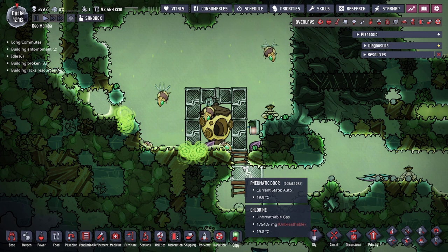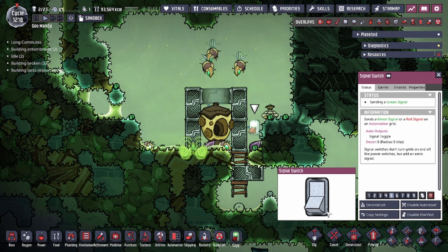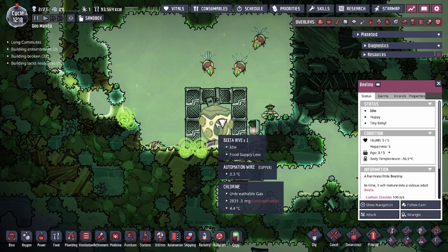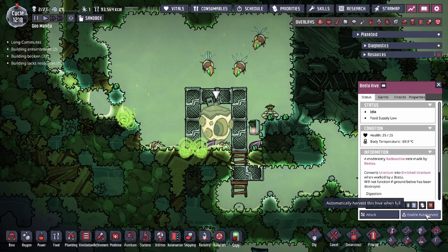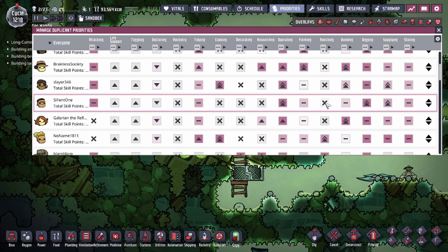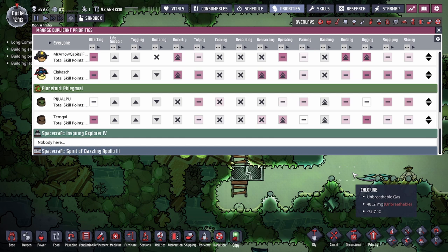We finished building the doors, but as you can see we got a trapped beta. We set up the signal switch, opened the door, and let it fly out — moment it flies out, we're set. We have a window since this bee tiny has two cycles to grow before becoming an adult. We can safely path in now. Set up high priority, enable auto harvest, and note that this is a ranching errand — you don't need a skill but you do need to turn on the job. I have two duplicants that can do it so we'll have both turned on.